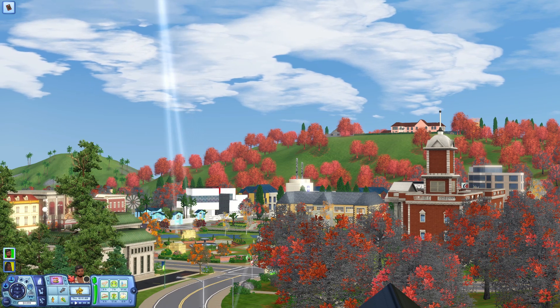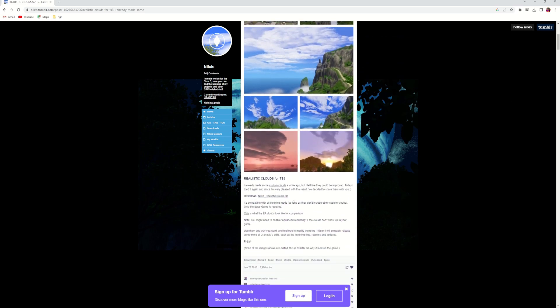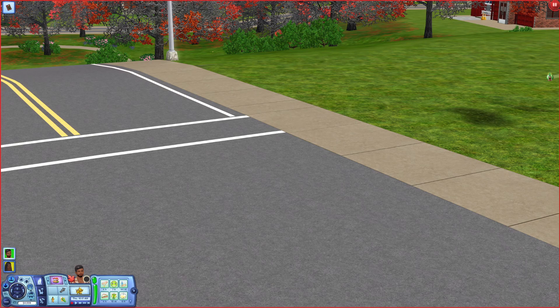The clouds mod is called Realistic Clouds for The Sims 3 by milk sis. It's a fantastic mod and very simple to install — same as everything else, you download the package file from a zip, so you'll need 7-Zip or WinRAR, and then you put it into your packages folder. I always put it in my lighting subfolder since that's where I keep all my graphics stuff, but as long as it's in your packages folder it will show up in your game.